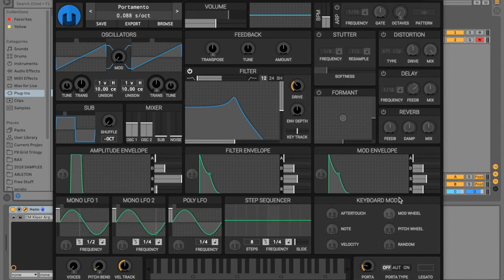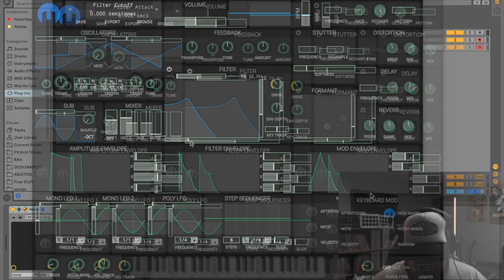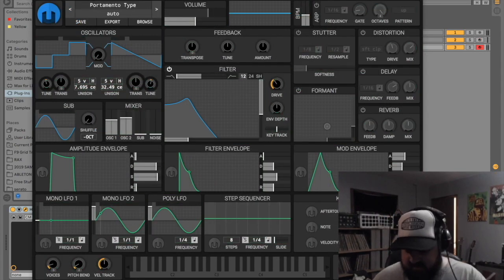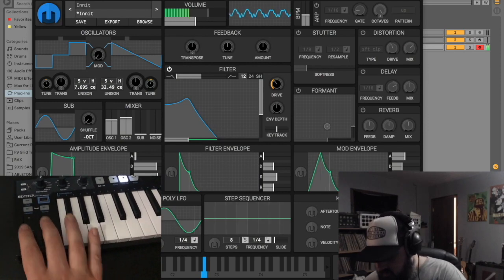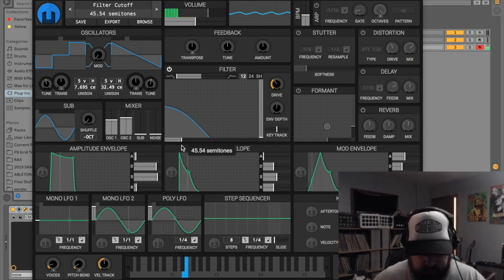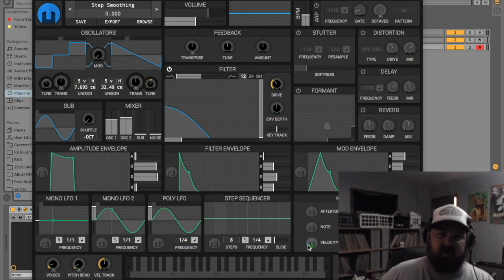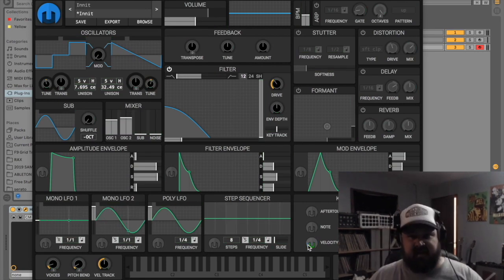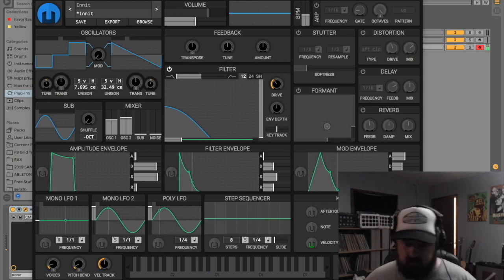Here are some keyboard mods — this is how you would use your mod wheel or pitch wheel on your MIDI keyboard. For instance, let's take this filter down and route the mod wheel to it. Now when you slowly open up the mod wheel on your MIDI keyboard, you get that effect. Here's how you would create a velocity-sensitive patch. Let's crank the filter back down and route velocity to the filter. If you hit a note softly it sounds closed, and the harder you press the key, the more the sound opens up — very cool.